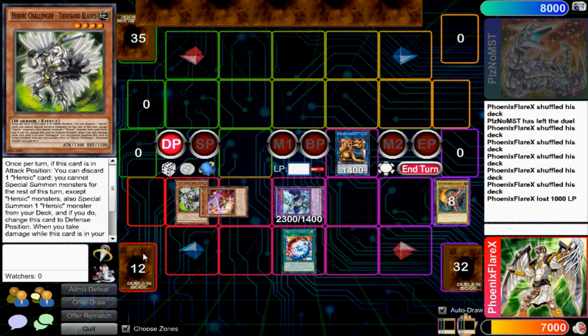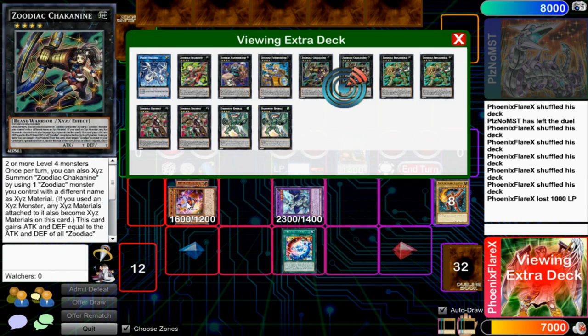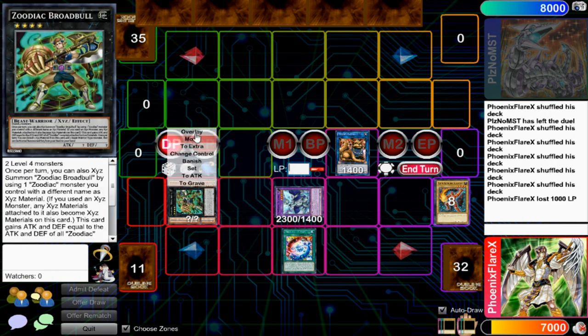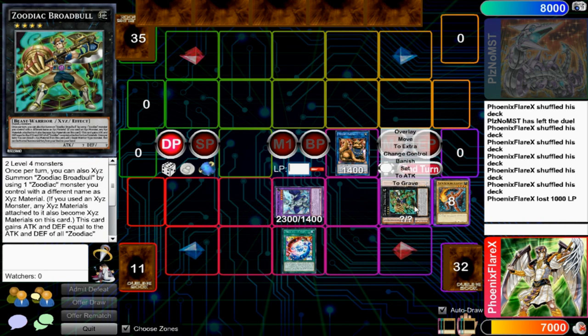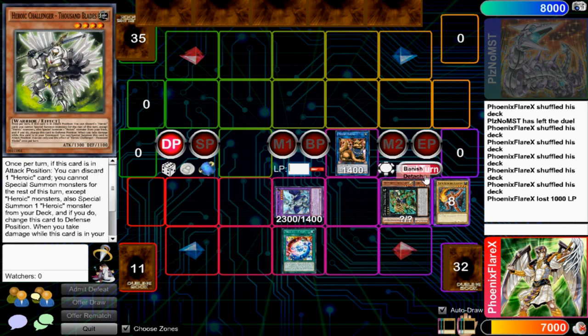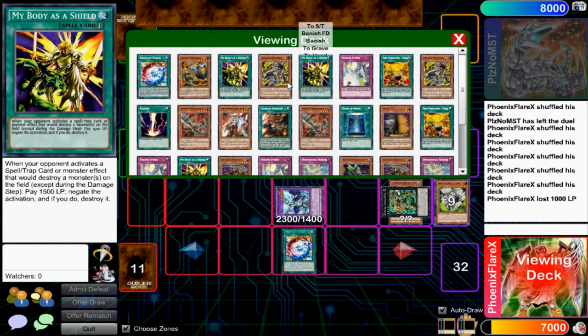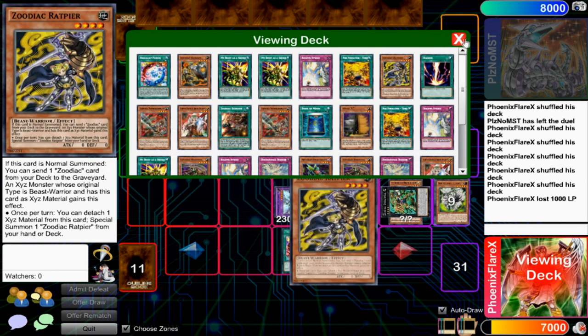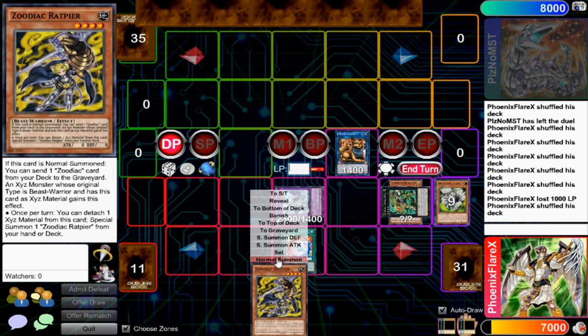You're going to overlay Trick Clown and Thousand Blades into your Zoodiac Broad Bull in Defense, and this has to go into one of the Mrs. Radiant zones. From there, you make Broad Bull the regular way and detach Thousand Blades from it. You specifically want to keep the Trick Clown underneath Broad Bull, because that's what preserves your ability to make a free Rank 4 next turn. Then you're going to add Rat Pier to your hand. You have an additional Normal Summon off the Seraph Knight, so you can Normal Summon Rat Pier.